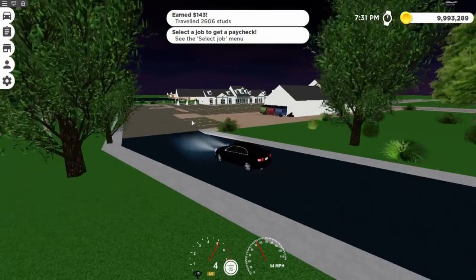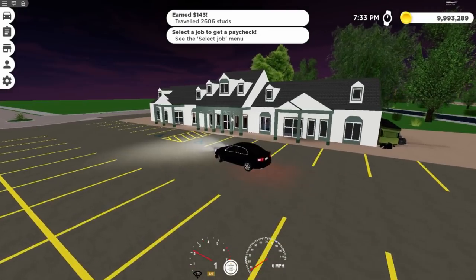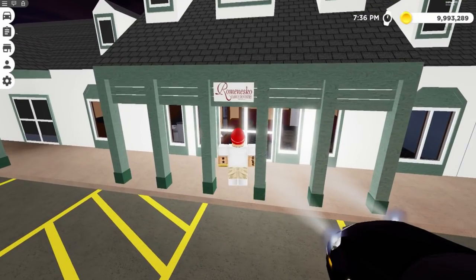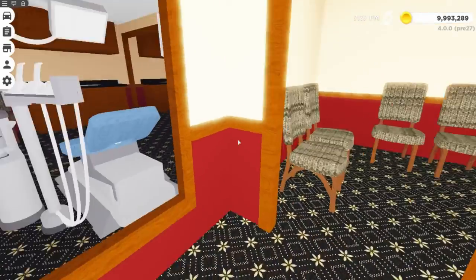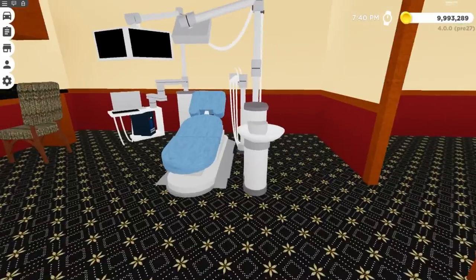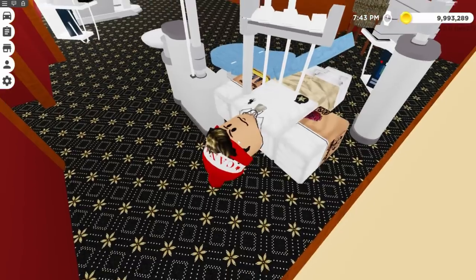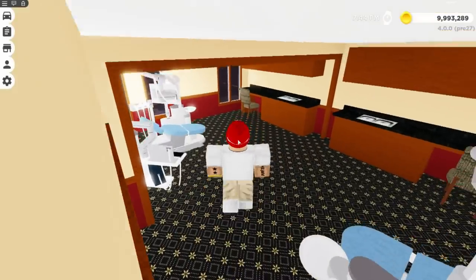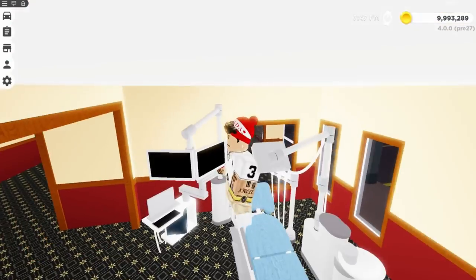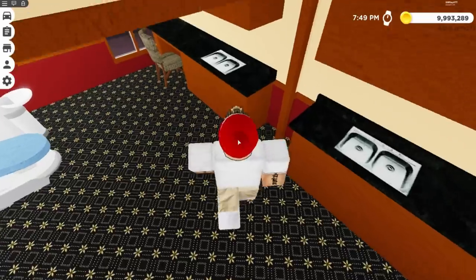There's a brand new plaza out back and this is the only store you can enter right now. We're going into what's called Romansco or something - it's a dentist. I know I've reviewed a lot of this already but there's a lot of detail: the keyboard, the chair, all this stuff. The floor isn't my favorite though.